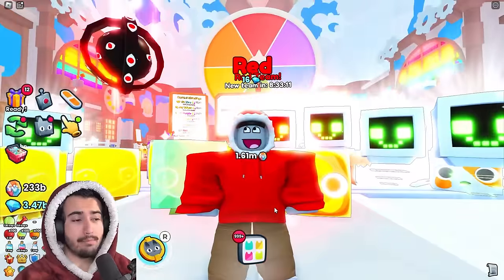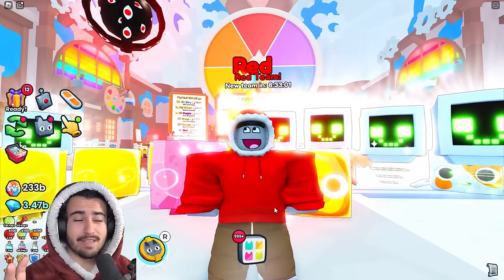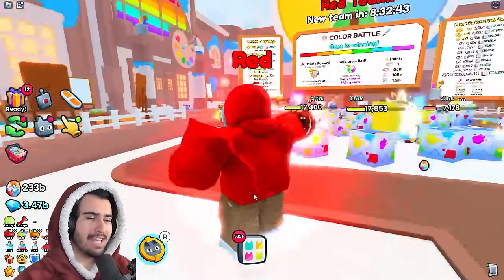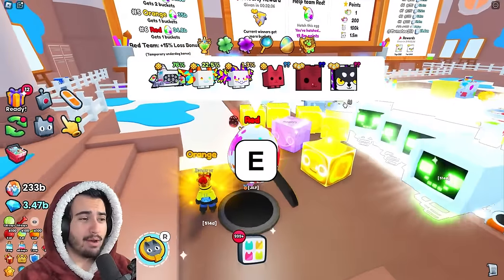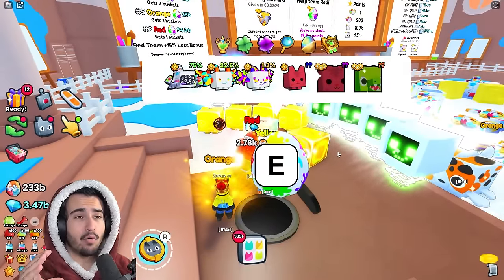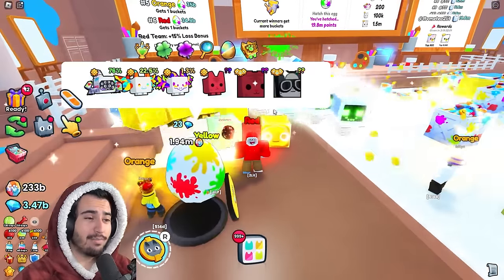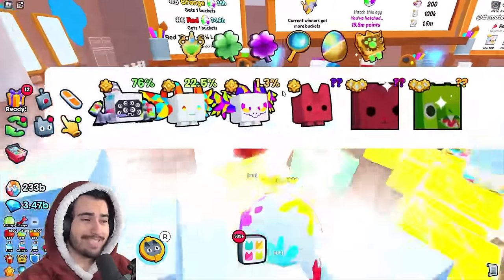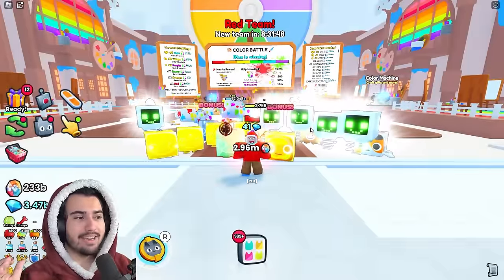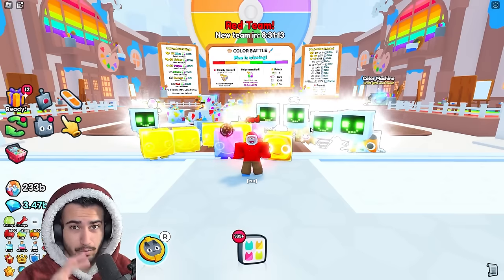That's pretty much it for tips on how to double the amount of huges and points you're earning in this color battle. If you have any tips I might have missed, leave them in the comments below and I'll try to heart and pin the good ones. Opening double the amount of eggs works no matter what level you are — whether you can open 50 or 100 pets at a time, you're still doubling your output. Personally I've gotten pretty lucky and opened three active huges since Saturday, though I still haven't gotten a chroma tiger myself. If this video helped you out, give it a like and subscribe for more.